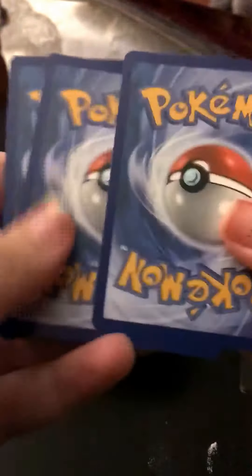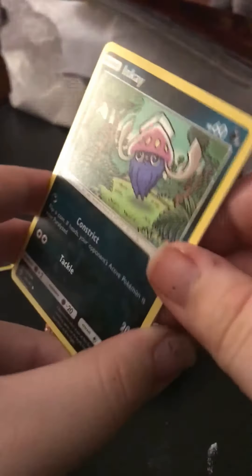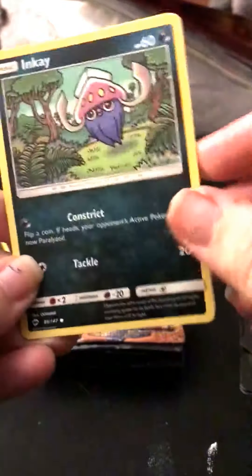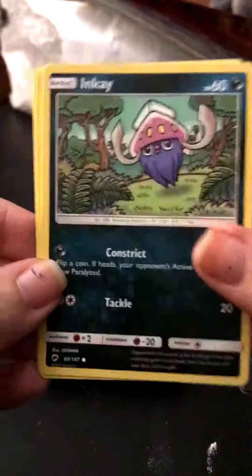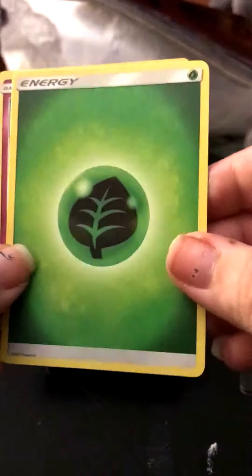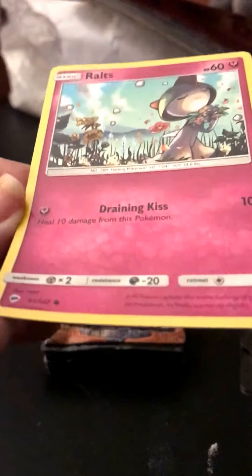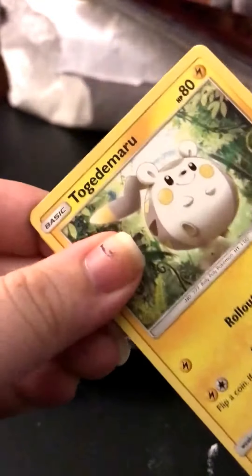It's kind of unfortunate. There were only like 20-something packs, so it was not like a full new box. I have a Leaf Energy or Grass Energy and a common Routes. I really actually like that card, it's pretty cool. I believe that is Tapu Fini, but you can correct me if I'm wrong.